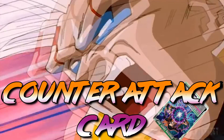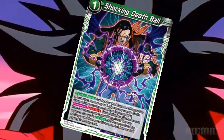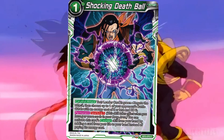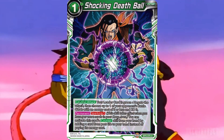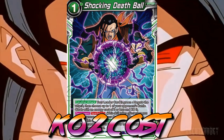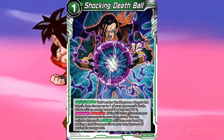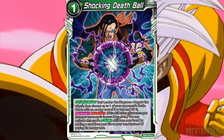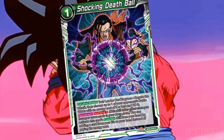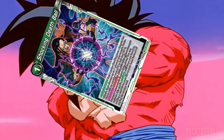The last green card is the counter attack Shocking Death Ball. Shocking Death Ball not only negates the attack — you're also able to choose one of your opponent's battle cards with an energy cost of two or less and KO it. The best part is it has Sparking 5, meaning at the cost of one of your lives, if you have five cards in the drop you can use Shocking Death Ball to stop an attack and KO one of your opponent's battle cards, making it the best green counter attack card.